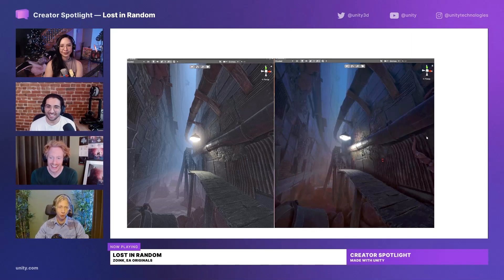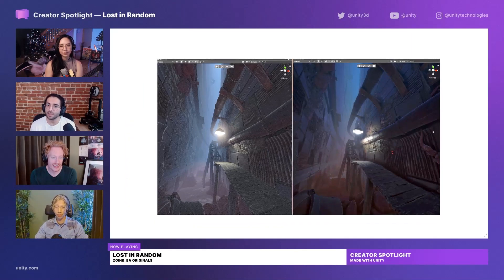I thought it was a really fun challenge to push URP, because we had HDRP as a benchmark — we started high, but then we had to push it. And that was really interesting, but we had to download assets from the asset store and really try out lots of different stuff and write in-house solutions for some visuals.